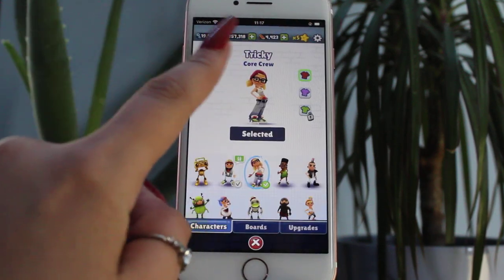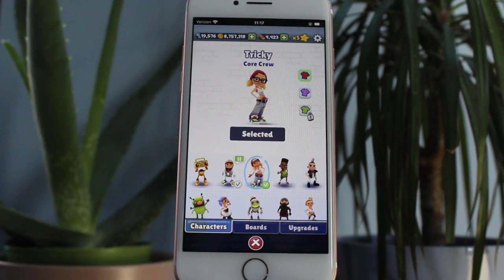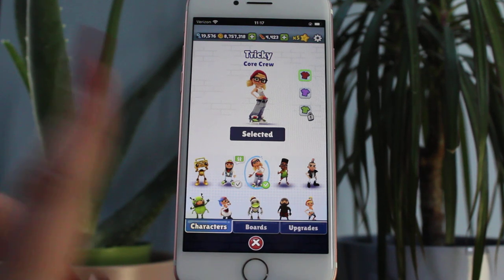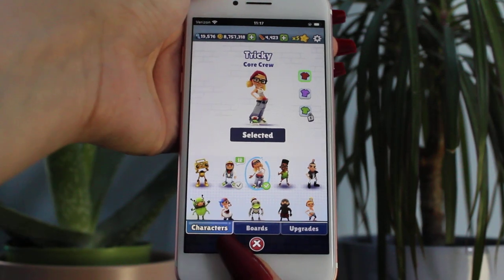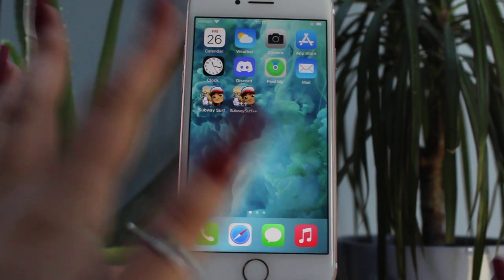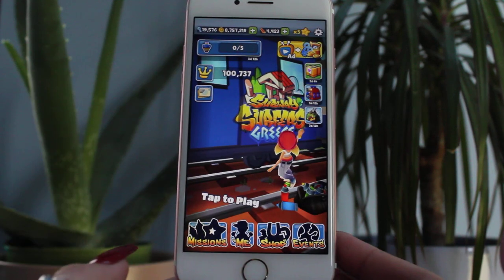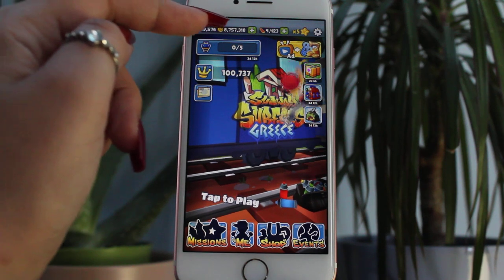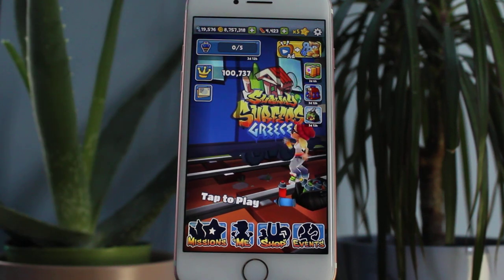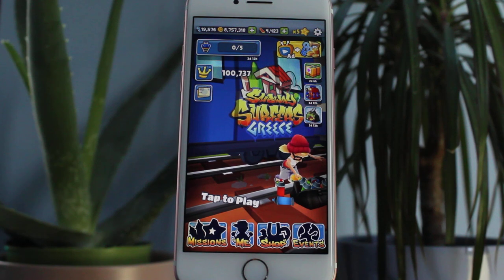And then what you're going to see is that now I have 8,757,318 coins. That's so amazing and it was completely for free, I didn't have to pay anything to get this. Because you have had the original app running in the background, it will have now been safely transferred, once you've selected anything you want, over to the main app ready for you guys to use. As you guys can see, I've got the 8,757,318 coins there ready for me to use.